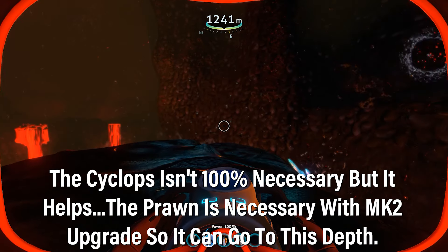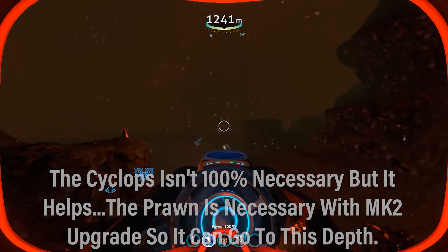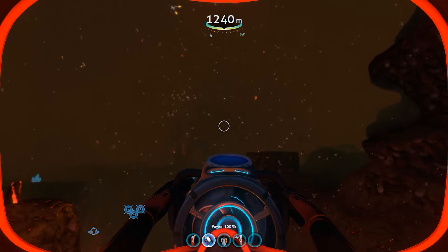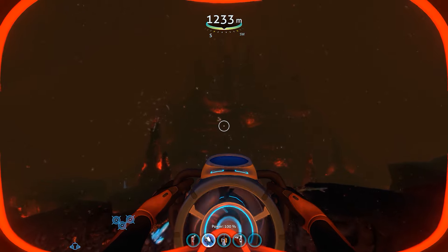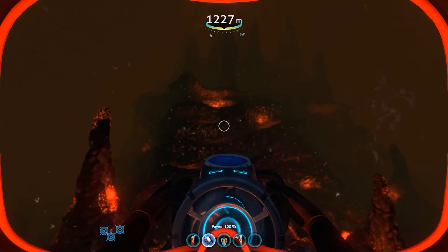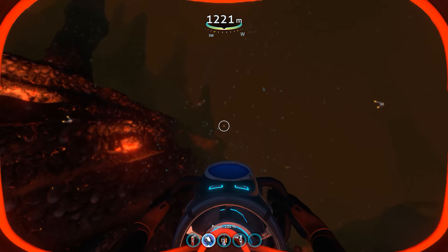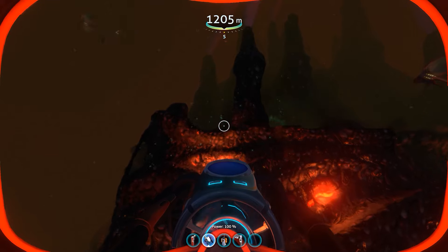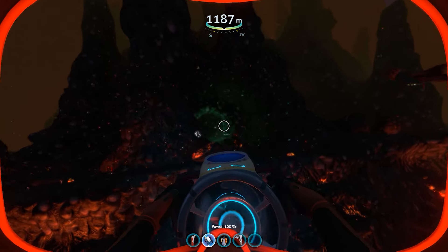Once you're here, this is one of the entrances I'm sitting in right now. You're going to head forward — we're in the inactive lava zone — and this right here is the actual lava castle. Just be wary because there's actually one of the leviathans down here and he spits balls of fire at you.